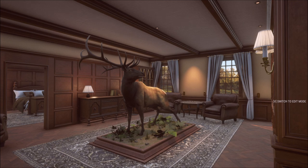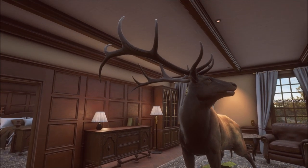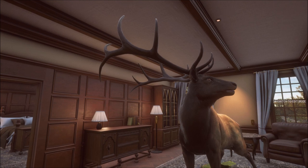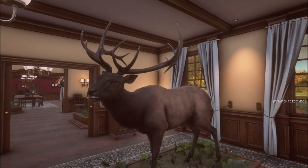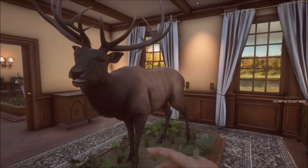Coming upstairs, around the first corner to the right is our diamond OG rack elk — actually I believe the luckiest one we got. He scored around 975, a very nice bull elk. Those racks look awesome. Some true racks look almost as good, but this guy is definitely top notch.